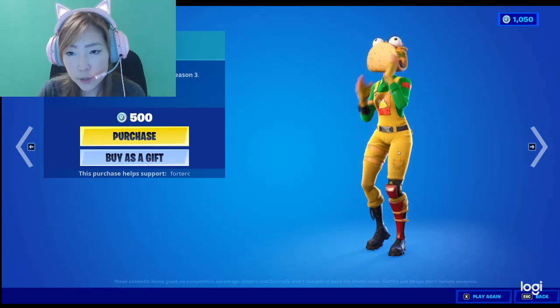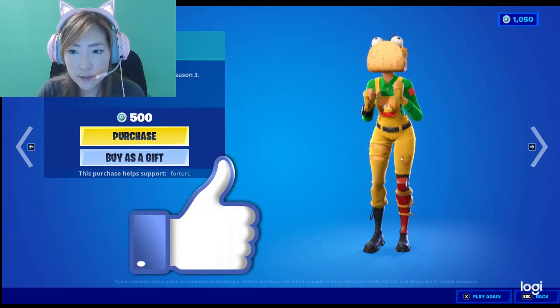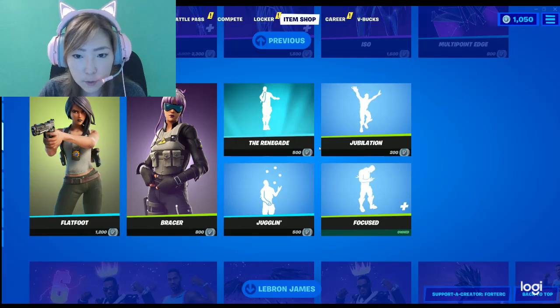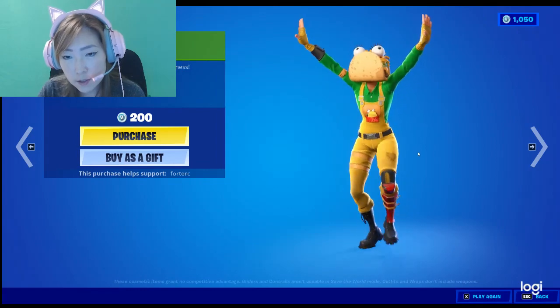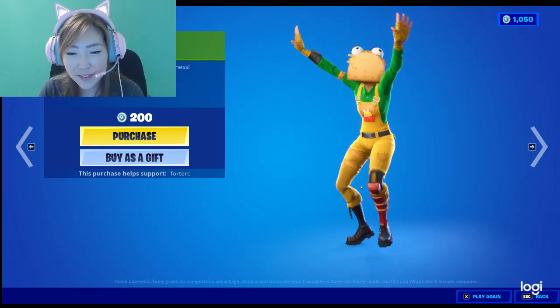We have Renegade, which is a very popular emote. It's an Icon Series emote and I think it's very neat — 500 V-Bucks, so not too bad. Jubilation is 200 V-Bucks, so it's a pretty cheap emote. She looks very happy — I think it's cute.